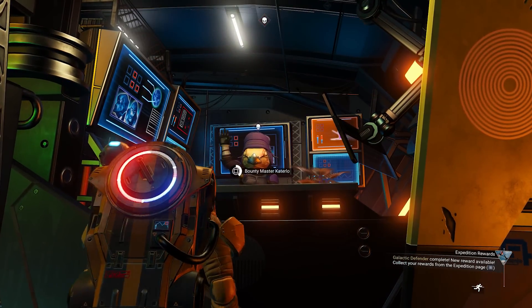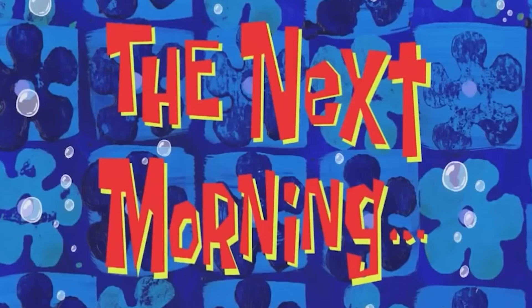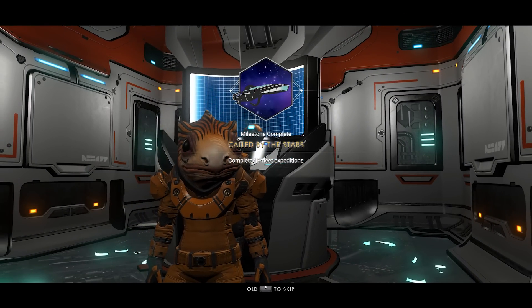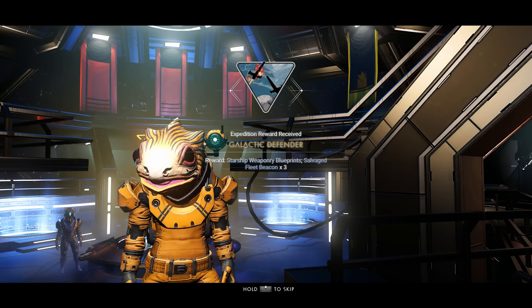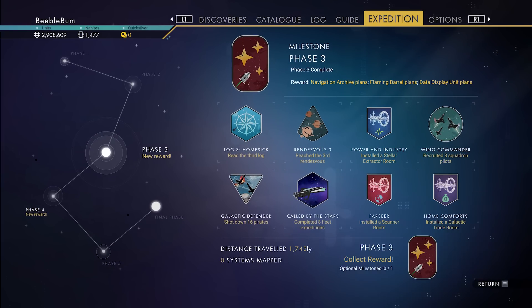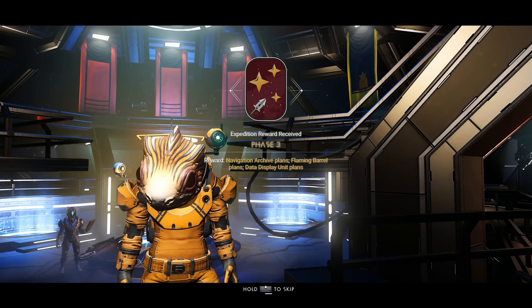The only thing left to focus on is the expeditions. I'll come back tomorrow when they're finished. The next morning — this should be the final expedition. Let's end it. That gives us 'Called by the Stars': eight fleet expeditions completed. We've now finished both the pirates and the expeditions. That unlocks starship weaponry blueprints, more frigate fuel, and the final patch of phase 3 — the flaming barrels and some more building parts.